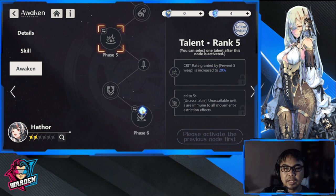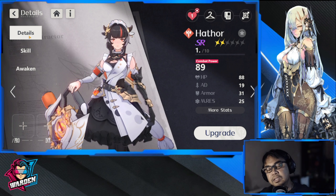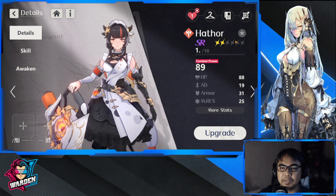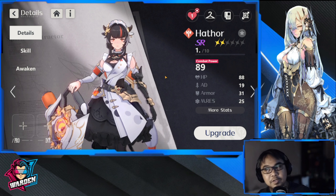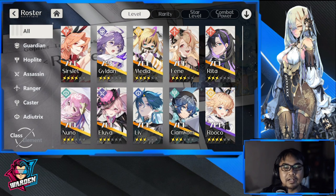She also gets unassailable, crit rate, and built-in life steal from her awaken tree. Her build starts as single target and morphs into AoE with emphasis on crit rate, attack speed, and life steal. You can really use her if you get a lot of copies. As an SR you'll definitely get her. If you don't have Searchlit, she's a solid Hoplite Fire option. That covers Hathor — next up is our last review: Rita.